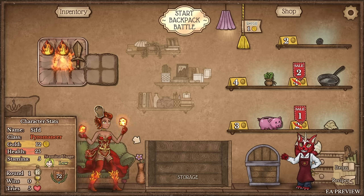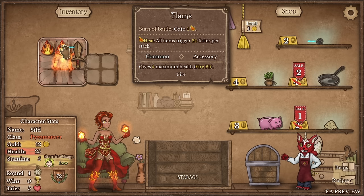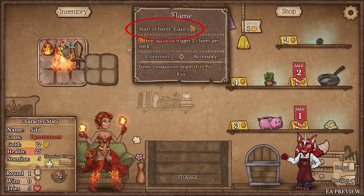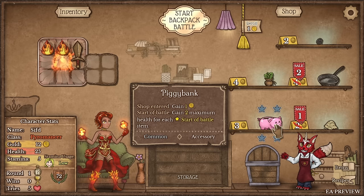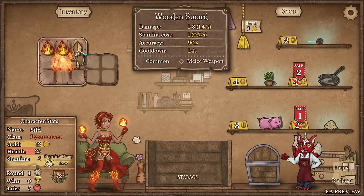The Fire Pit says: when you enter the shop, spend one gold to generate one flame, and at the start of battle gain five max health for each fire item inside. Flames simply gain one heat at the start of battle — that's it. I'm going with the Piggy Bank, which gives one coin when we enter the shop, contrasting the Fire Pit, and also gives two max life for each start-of-battle item. The wooden sword fires an attack every 1.4 seconds, spending one stamina, and deals its damage — that's all.